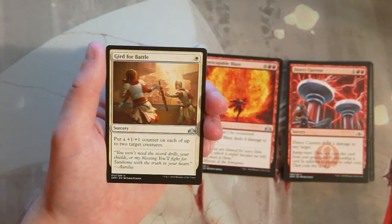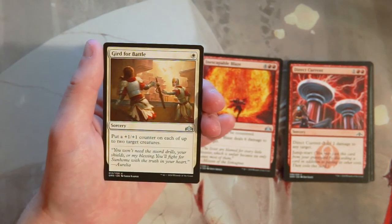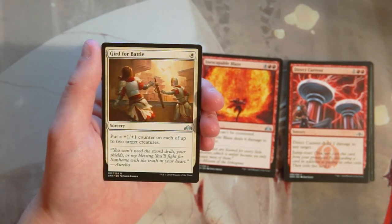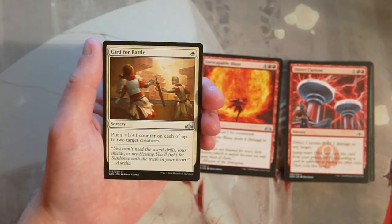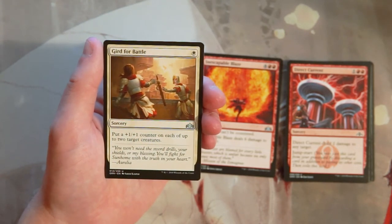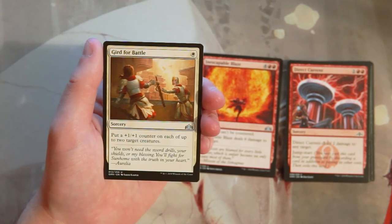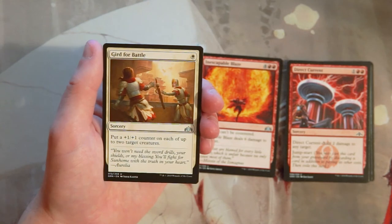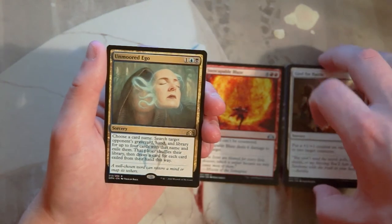Gird for Battle is one white for a sorcery — put a +1/+1 counter on each of up to two target creatures. For one mana, that's a lot of stats being added to your board, and it plays into the mentor theme. That said, I don't really like it. I'd rather play an actual threat than build up smaller ones. I think playing a real threat is more important, though it might work for players who are into that strategy.